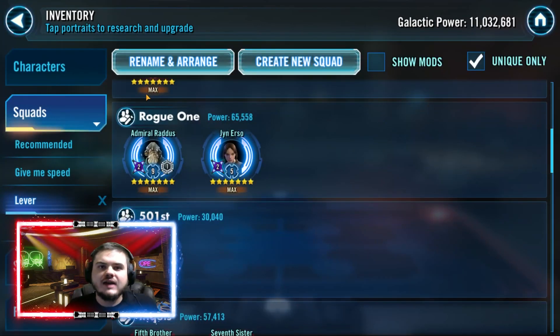You don't have to have the whole Rogue One team well modded. Don't worry about Cassian, don't worry about K2 — mod them for what they need: potency, protection, health, whatever. Focus on one or two characters maximum for speed. This way you can really balance your mods and make sure you're getting the most value out of your roster.